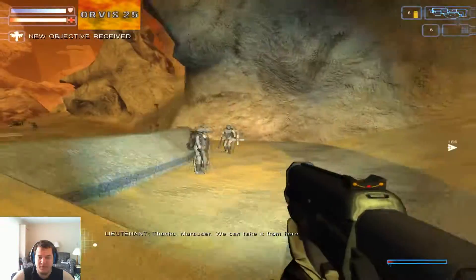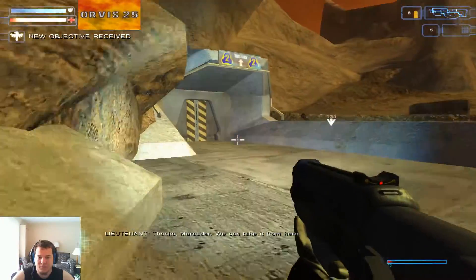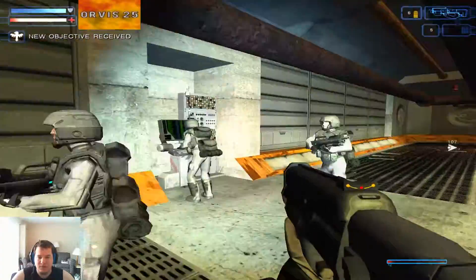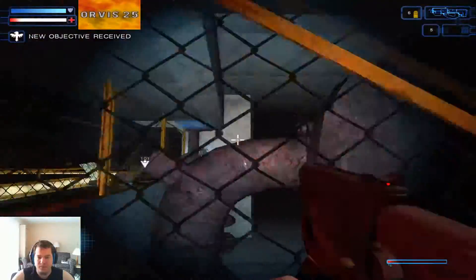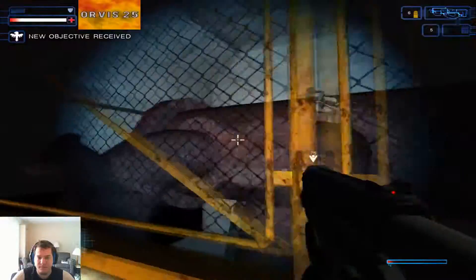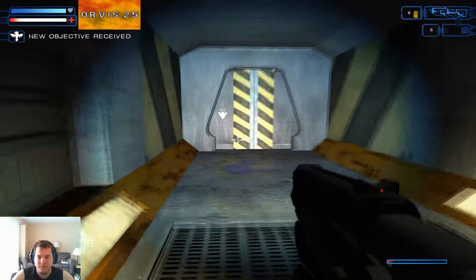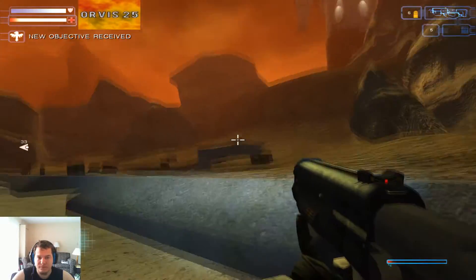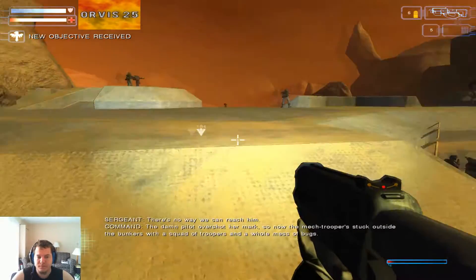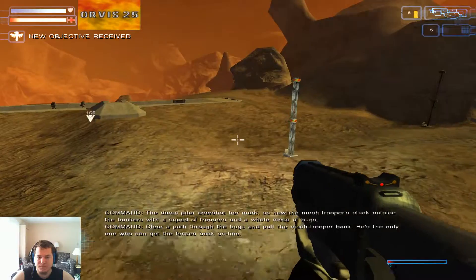Thanks, Marauder. We can take it from here. It's quiet, but they're out there somewhere. The damn pilot overshot her mark. The mech trooper is stuck outside the bunkers with a squad of troopers and a whole mess of bugs. Clear a path through the bugs and pull the mech trooper back. He's the only one who can get the fences back online.